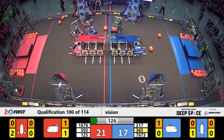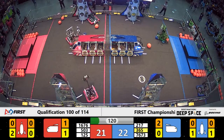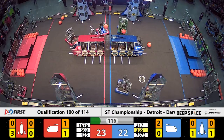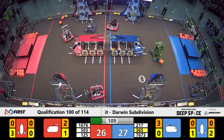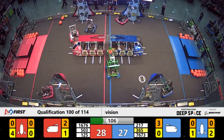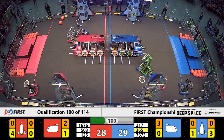Red alliance robot 125 attaches a hatch panel, then goes back to grab another one. Score is 22 to 21 with less than two minutes remaining in the countdown. 125 on the move again — a foul, and this one will be charged to the blue alliance.